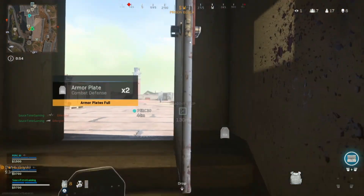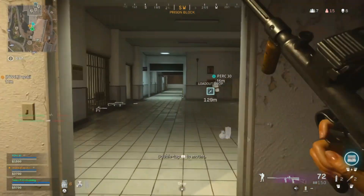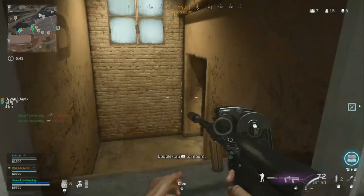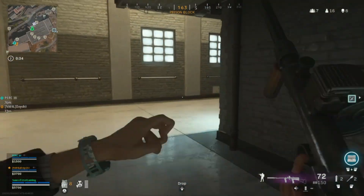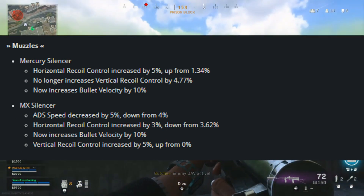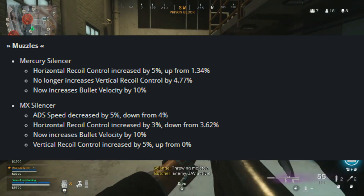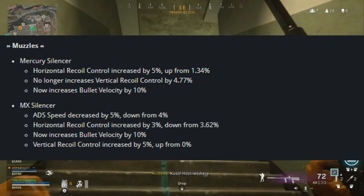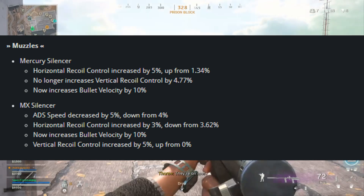For the M1 Garand they did a couple of different adjustments to the recoil; however, no one uses the M1 Garand. I'm going to be focusing on the long-range weapons, as we talk about the recoil breakdown series. In an overall attachment stat, the silencers were tweaked in a very positive way: the MX silencer was given a horizontal buff and a vertical recoil addition. The Mercury silencer received a removal of its entire vertical recoil control and a slight adjustment to its horizontal recoil control, so those silencers are now better than ever.